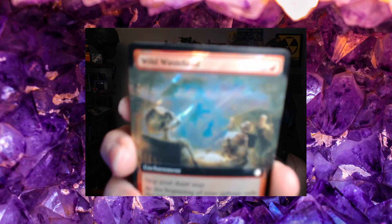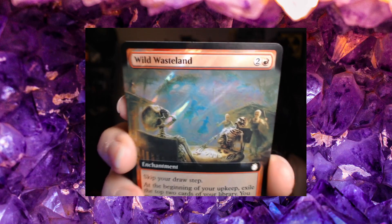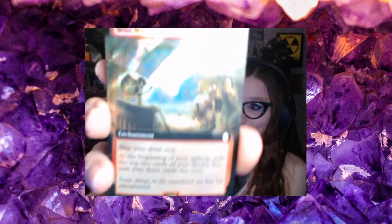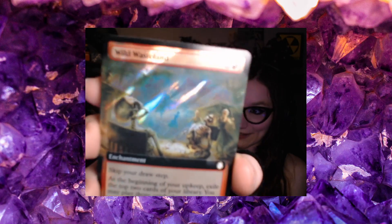My Wild Wasteland card — this one's funny. It's actually got the ladies with the rolling pins in it. This one's also a Surge Foil. Yee, shiny.